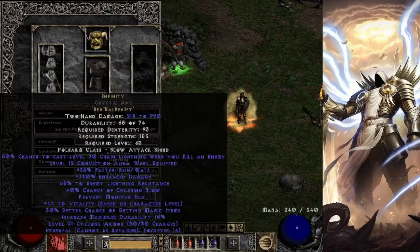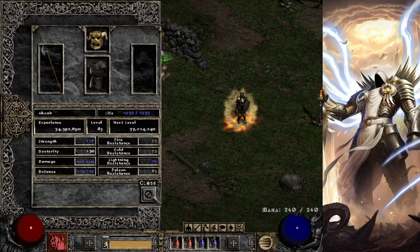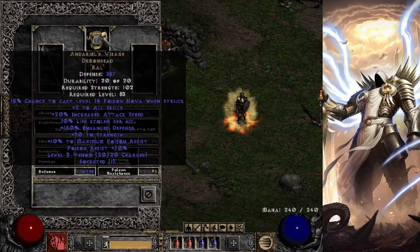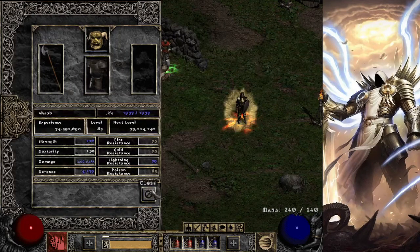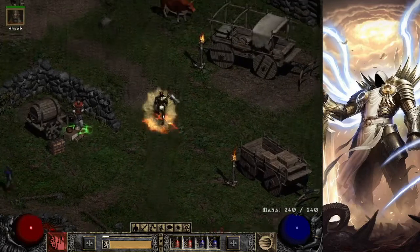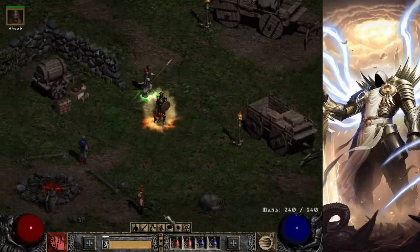Like I said, this is an elemental build, so I'm using Infinity on my mercenary. We've got Fortitude and Andariel's Visage on our merc. And yeah, that's pretty much it.